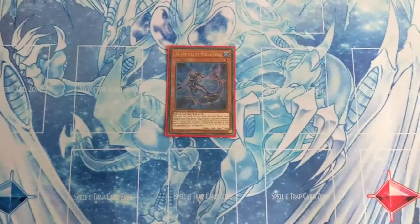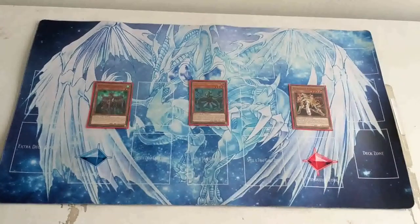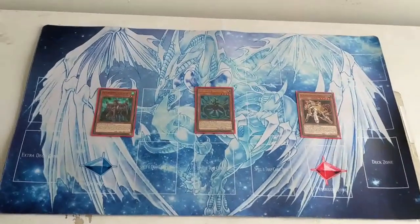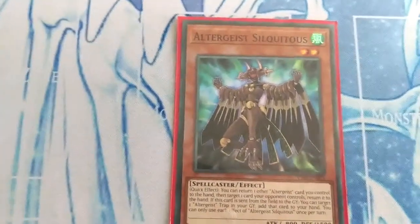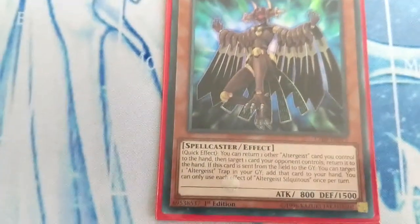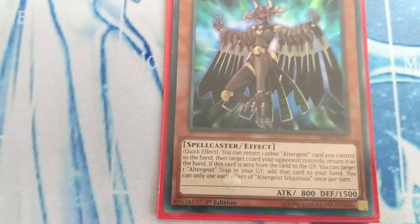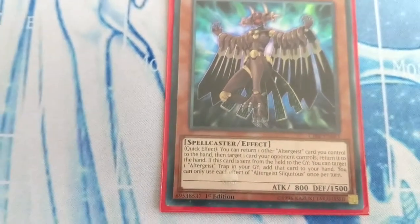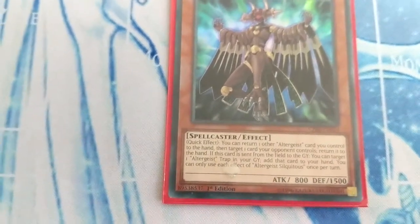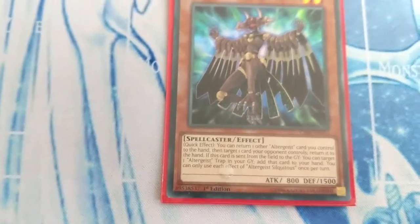Let's go to the next lineup of Altergeist monsters. Altergeist Silciatus — quick effect: you can return one other Altergeist card you control to the hand, then target one card your opponent controls and return it to the hand. If this card is sent from the field to the graveyard, you can target one Altergeist trap in your graveyard and add it to your hand. You can only use each effect of Altergeist Silciatus once per turn.